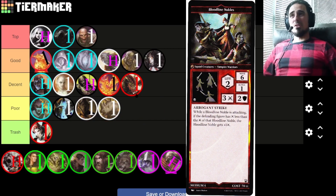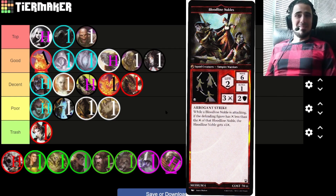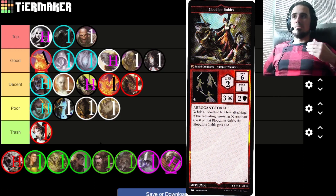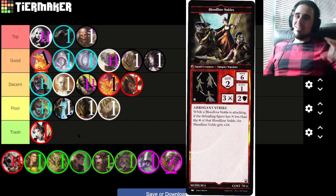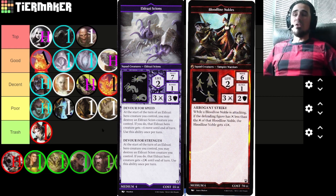Bloodline Nobles — I'm going to put them in top of trash tier. These guys basically have one use: summon them somewhere safe, try to buff them with one or two power buffs, send them in to get one attack, and then die. Two life, two toughness — their stats are basically the same as blue's Illusionary Projections but without the range, which is kind of a big deal, and without the good abilities. Arrogant Strike is okay but it's very red — you buff yourself with red power and get more power; that's really all they're doing. I would more times than not take the Scions, which are cheaper and have better stats than the Nobles.